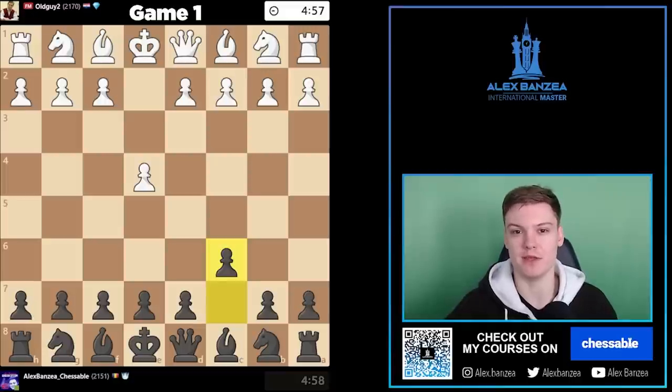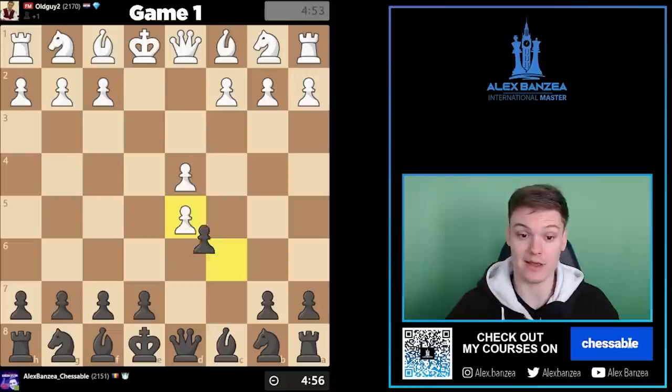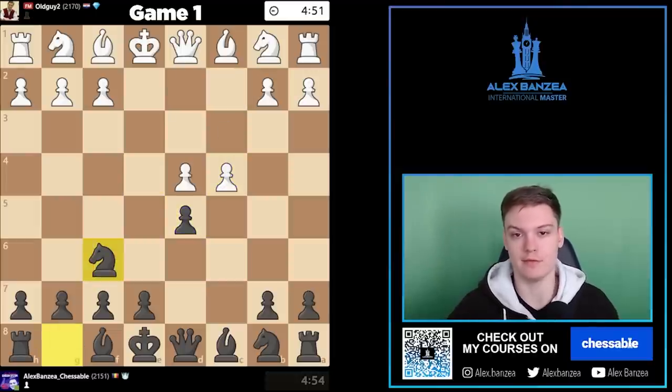Hey everybody, in this video I'm gonna be walking you through my thinking process while playing the Caro-Kann against opponents that are roughly around 2100-2200 strength. In the first game you're gonna see how to get a quick win against the Pawn attack. I was getting it against a FIDE Master after playing Na6 and then using a tricky line that can turn out to be quite deadly.